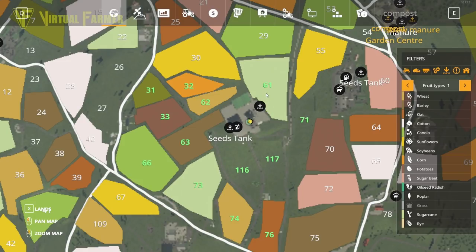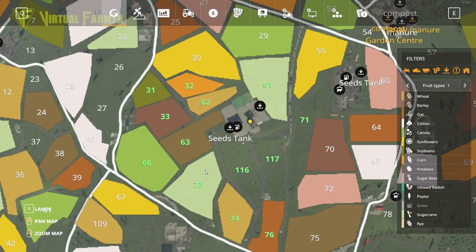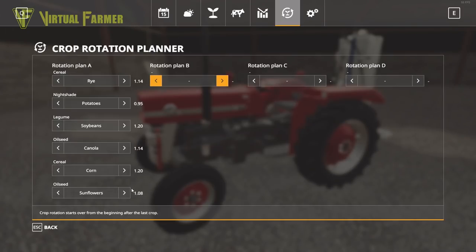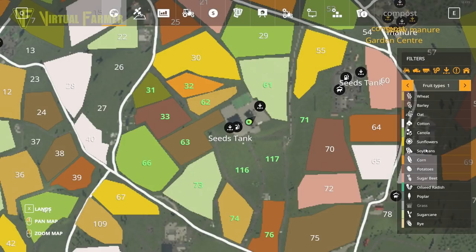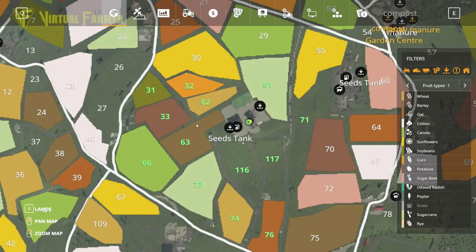We've got two fields here of sugarcane, which is a grass, so rye would go well after that. The rye would also go well after sunflowers in our rotation. Do we have sunflowers anywhere on our farm? We don't on any of the fields we own, so we're best off putting the rye in either field 73 or field 61.